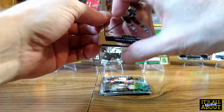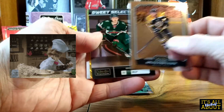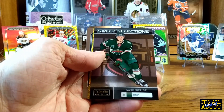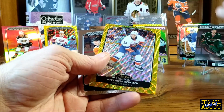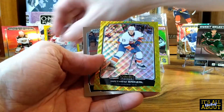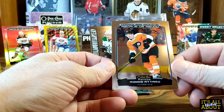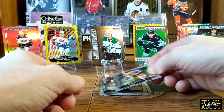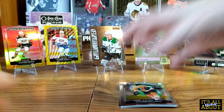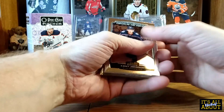Can this last pack deliver as well? There we go — we got a Sweet Selections Marco Rossi, a neon yellow surge of Matt Barzal, and our last marquee rookie Ronnie Attard. That's a mini sharp blaster — very cool! What a great blaster. Let me organize this and we'll do a recap. That was a really fun blaster.